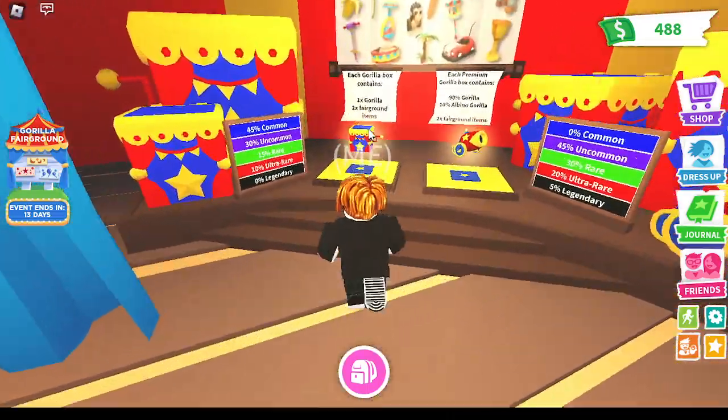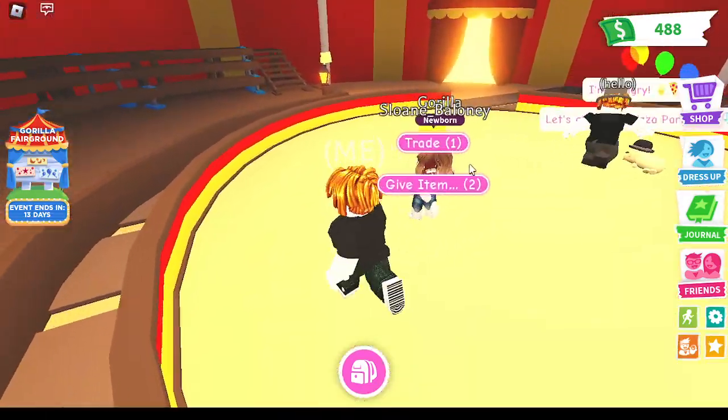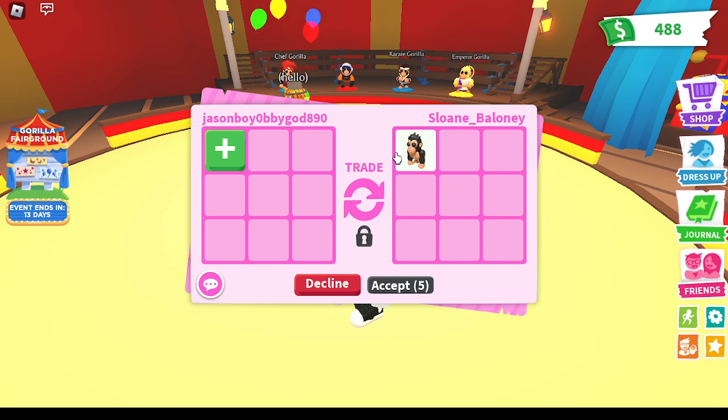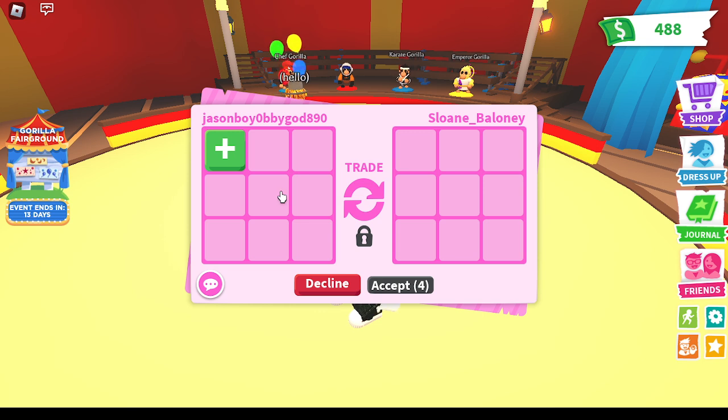$600 for each. I'm gonna trade my sister for a gorilla — she's gonna give me a gorilla. A monkey? No, she's not giving me King Kong, she's giving me no-name.